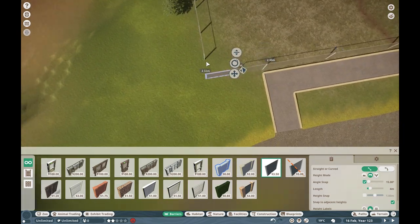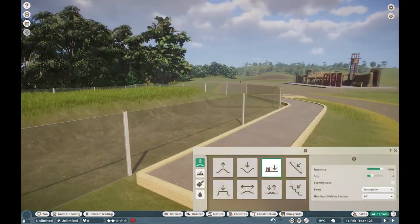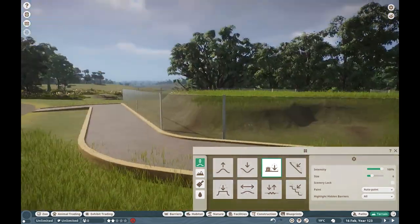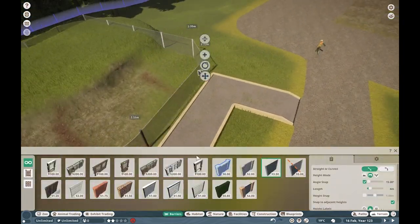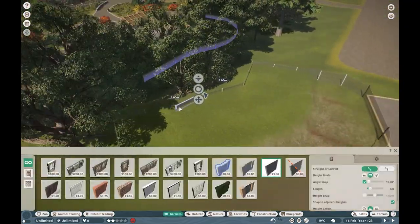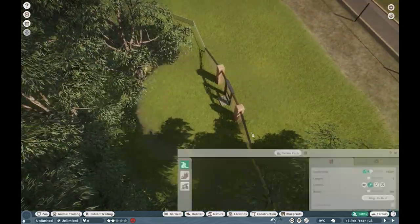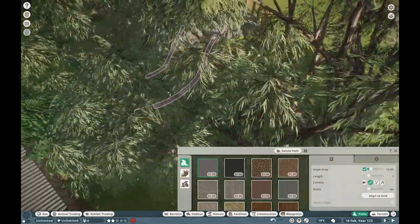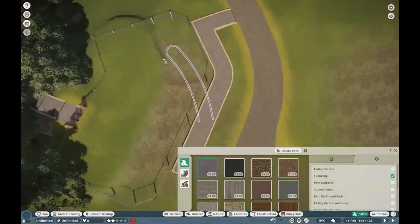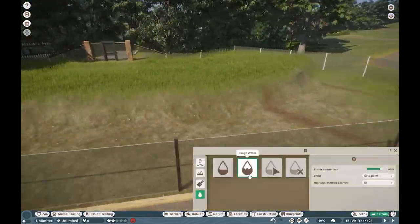So today, we should probably talk about what we're doing before we get into constant rambling. We're actually building for the Cuvier's Dwarf Caiman. This animal was released way back in the day, back during the aquatic pack. Yeah, that would make sense — it'd be a little weird if it came out during, like, the safari pack or the Africa pack. That would have been very weird. But essentially, what we're doing today is making a nice little habitat for them.